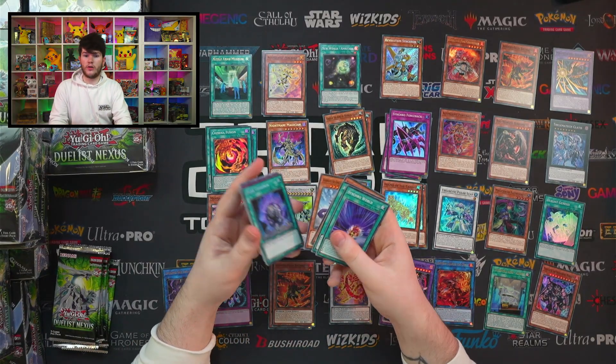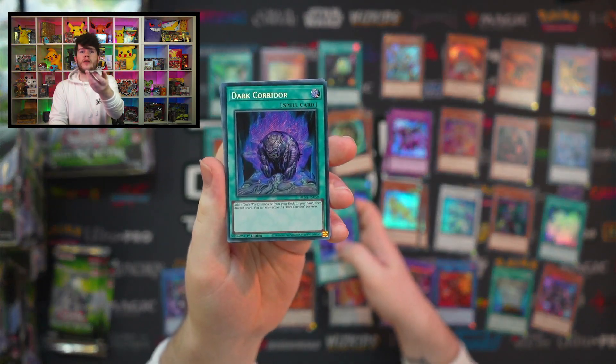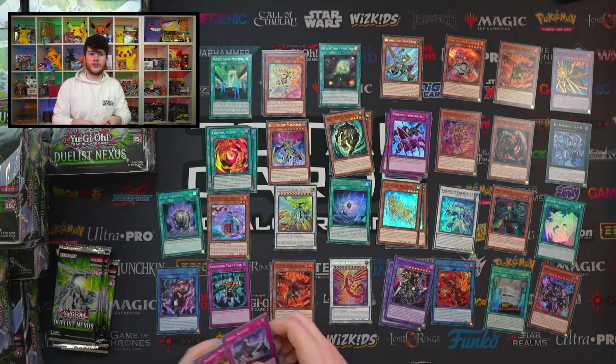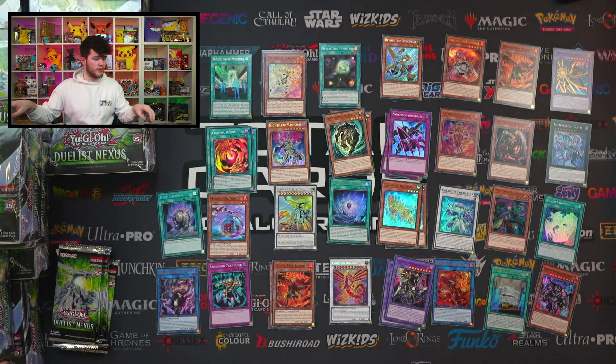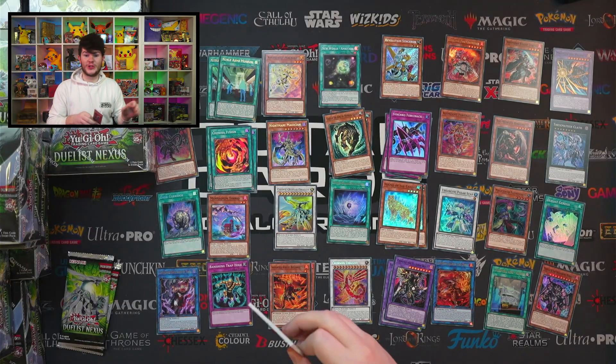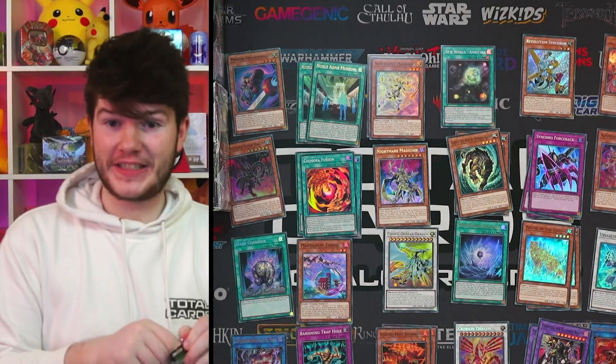We got the secret rare Dark Corridor — already good for Dark World. It sends a Dark World monster from deck to your hand, then you discard a card which triggers your Dark World cards, which is huge. Got Mirror Sword Knight — I haven't seen this guy either! I'm so happy to be opening Duelist Nexus. Definitely recommend it if you're looking for a booster box — we're getting insane hits from our first pack almost every time.